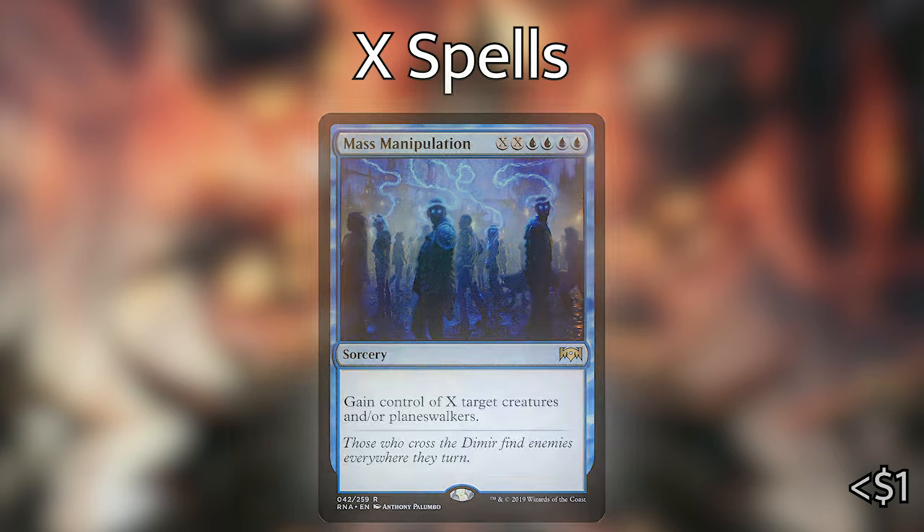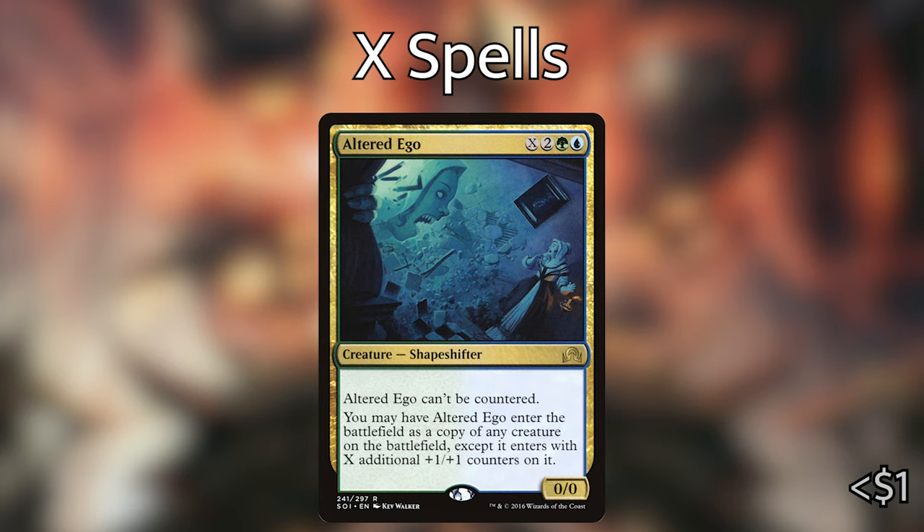We've got Altered Ego — X, two green blue — a 0/0 Shapeshifter that can't be countered. You may have it enter the battlefield as a copy of any creature on the battlefield, except it enters with X additional plus one/plus one counters. The cool thing about this one is that you don't have to put anything into X — you can just have it come into the battlefield as a copy. If you want to put additional mana into it, you can, and also create a Hydra off of it.